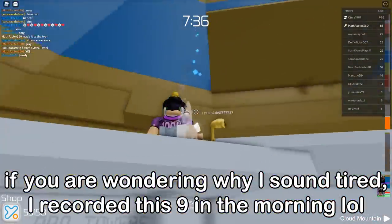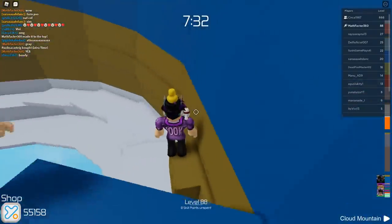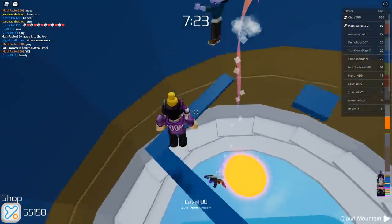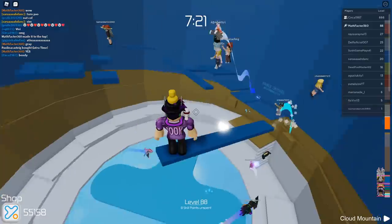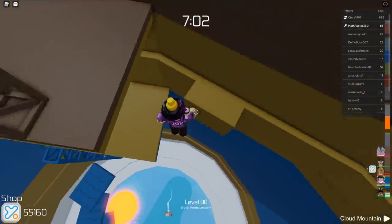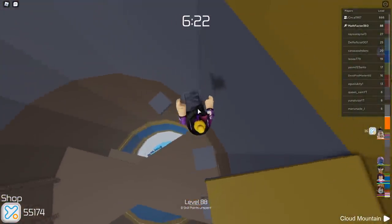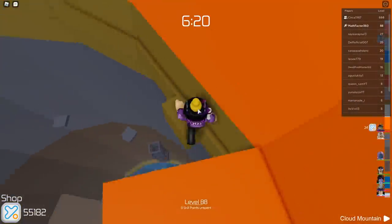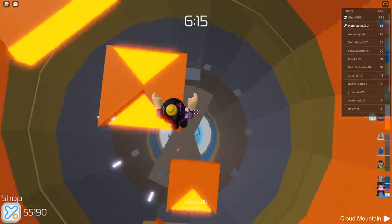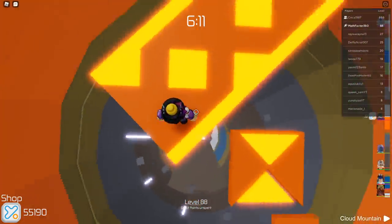Oh my god, look at this section — it literally just tilts the whole tower. Let's try to play normally. Okay we're just gonna do this normally, nothing weird here at all. Oh no, there's another one! Okay we're gonna go back — wait, is this normal now? No, this is definitely not normal. This is actually such a cool secret section. Oh here's another one, it's leaning even more!